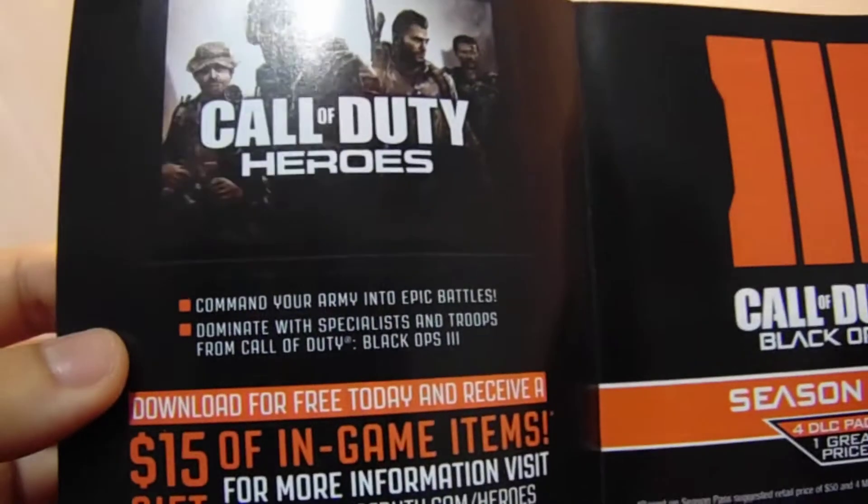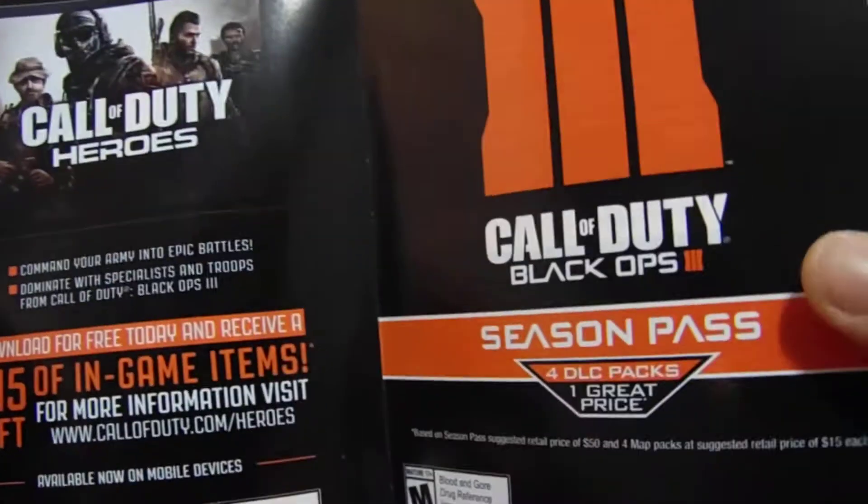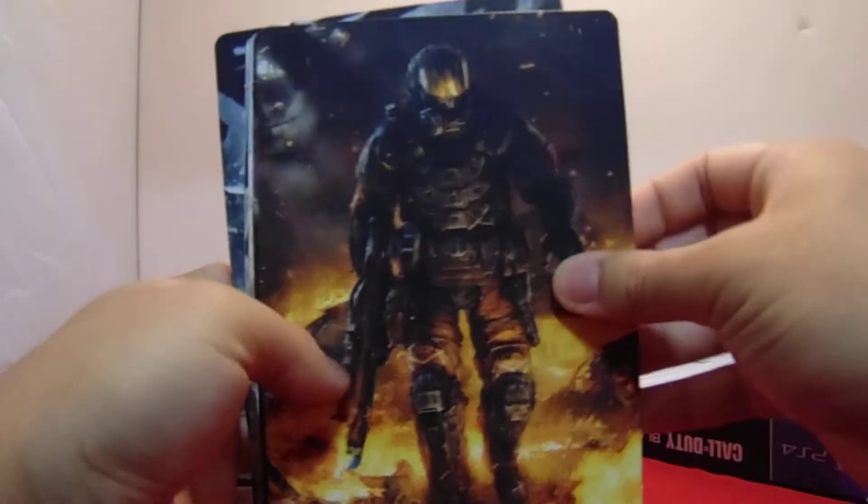Right here is Nuketown, tells me about Call of Duty Heroes which I think is a mobile game, and the season pass — and then the back is a code. Yeah, I'm not going to show that. Then right here is the specialist cards.